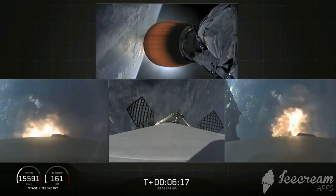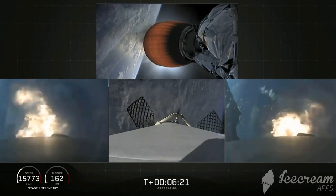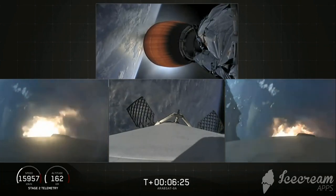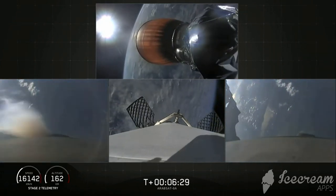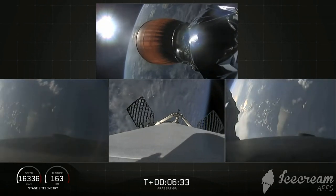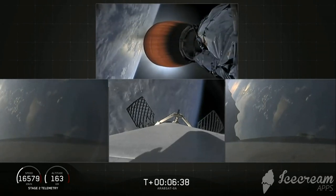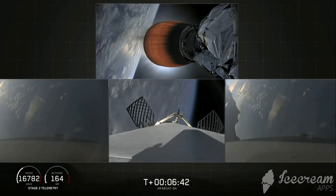And there's the re-entry burn beginning. Stage two trajectory nominal. The re-entry burn is complete for the side boosters. Now coming up in about 30 seconds, the center core, which you see on your center screen, will begin its re-entry burn.